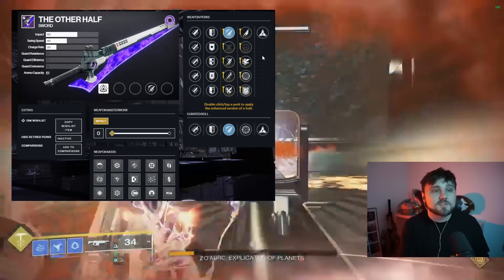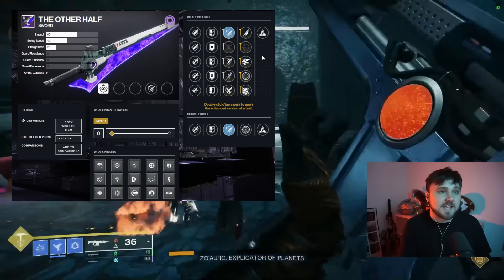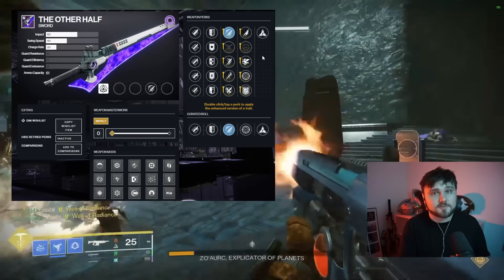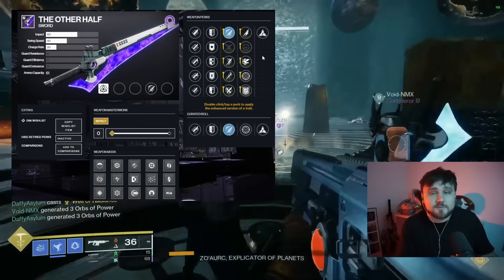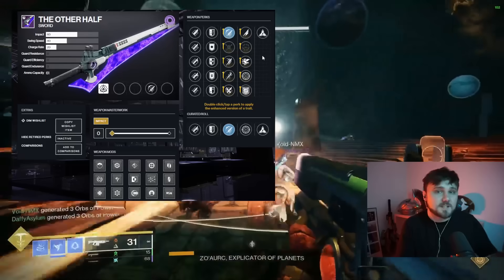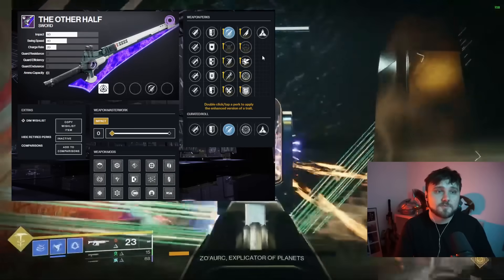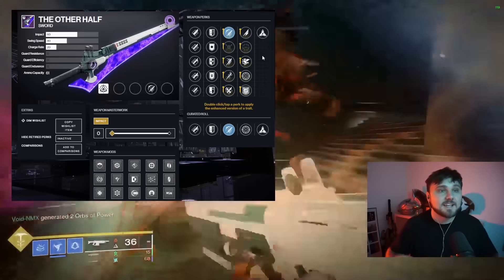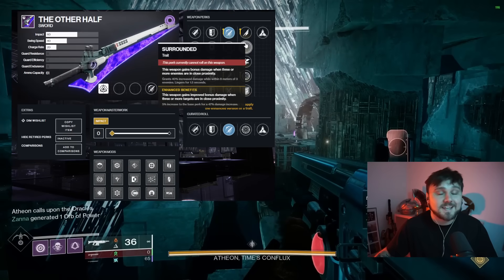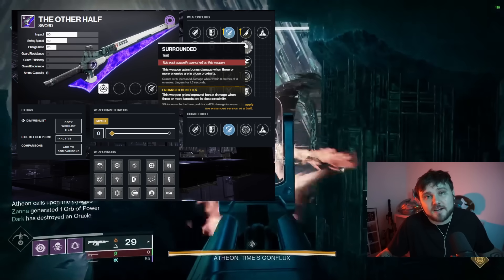This sword is my favorite sword to use in PvE because it essentially functions as a go-fast, kill-fast sword. You can Eager Edge fly around the map the way everyone does with Eager Edge, but also simultaneously benefit from the perk Surrounded — when you're in a group of enemies you get that big boost to damage. Getting Enhanced Surrounded would be crazy.